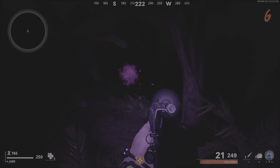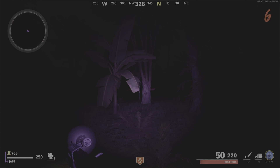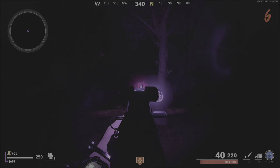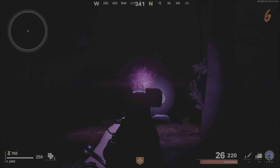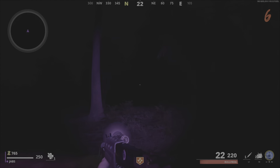That's the second one done. Now there's the last one — head over to it, shoot it, and as you can see after you've done this a gold crate will spawn in for you.